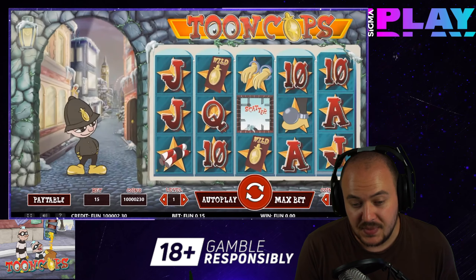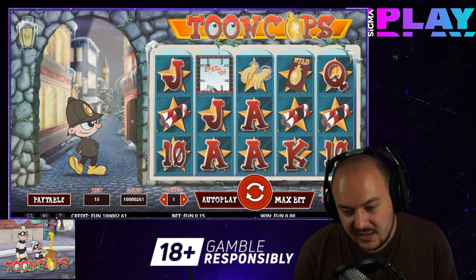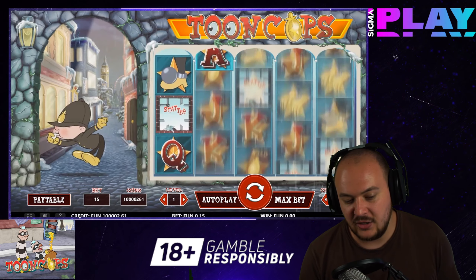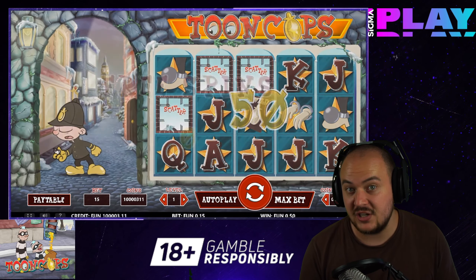When you line up 5 of each symbol, the following two symbols, the Queen and King, will pay somewhat better — specifically around 100 to 125 coins for a full combination respectively. Last but not least, the Ace symbol is the final low paying symbol, and when you line up 5 on a line, you will be rewarded with 150 coins.